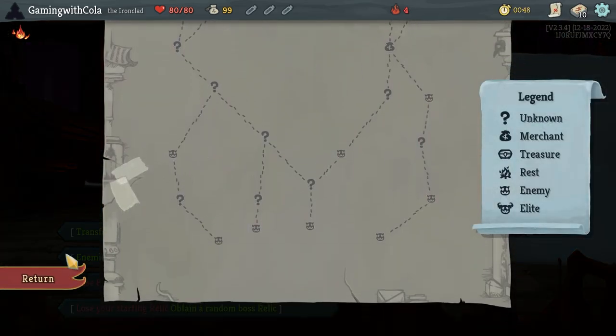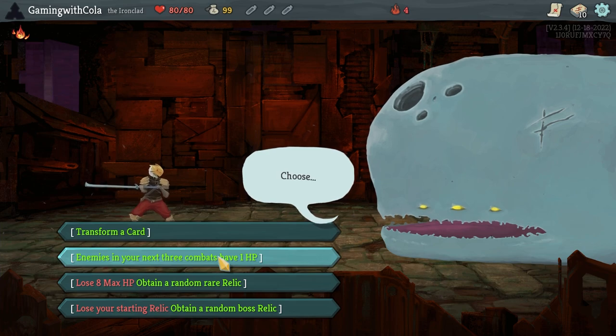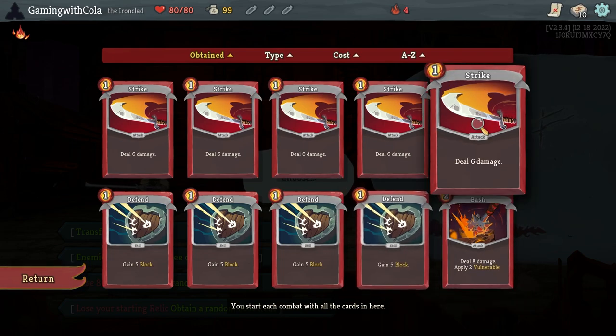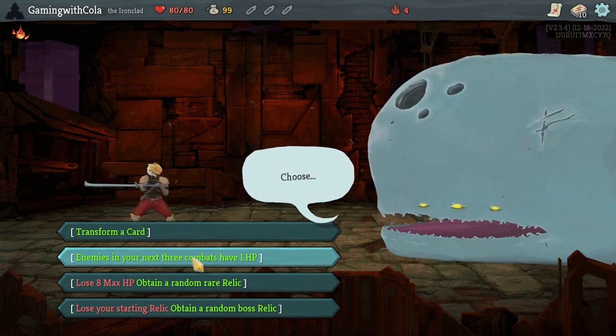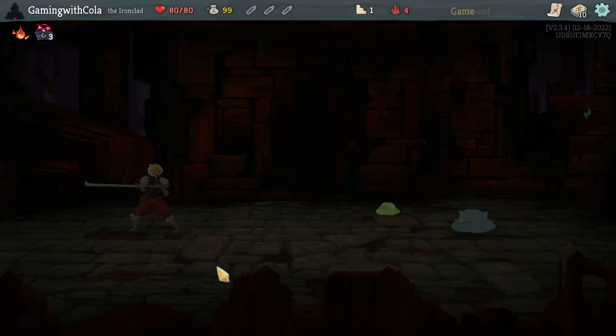We could do enemies in your next three combats have one HP, or otherwise it's a transformer card and I never know which one to transform. If you guys have a tip — if we get this one, which card would you transform? I would do like a Strike or maybe Bash. Anyway, you tell me what card you'd transform. I'm gonna pick enemies in your next three combats have one HP. Let's move on.